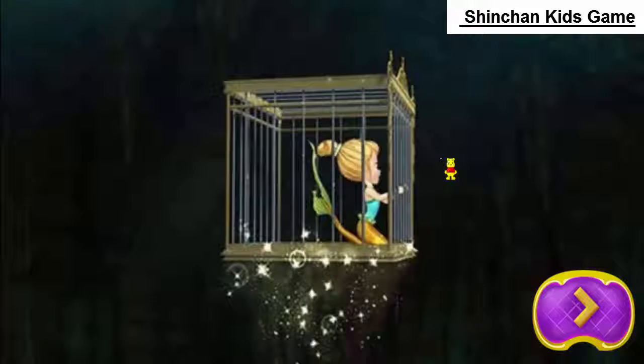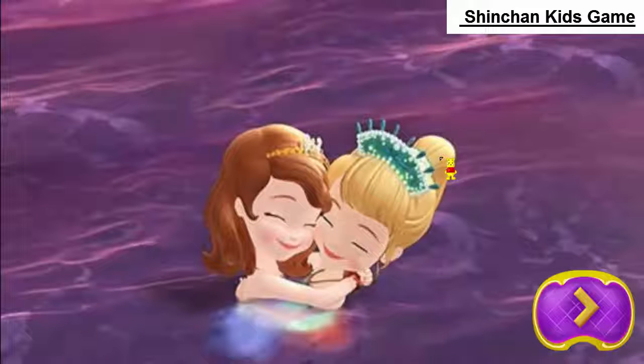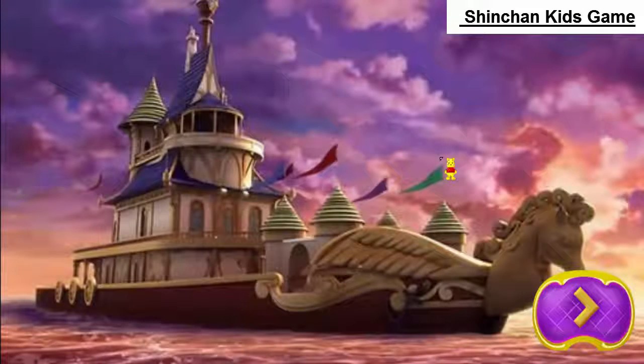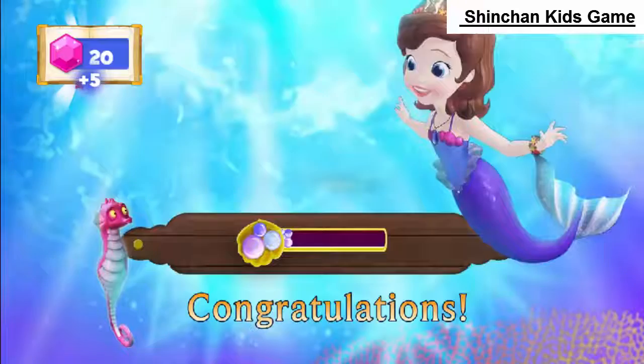That no-good sea monster was holding Una on his boat! But Sophia turned back into a human and snuck on board! She just needed to get the key to Una's cage! It was so close! Where's the key? There it is! Not so fast! The sea monster caught Sophia, and the key flew from her hand! The key fell into the water! Sophia just had to get it back! Quick, help Sophia find the key to free Una!